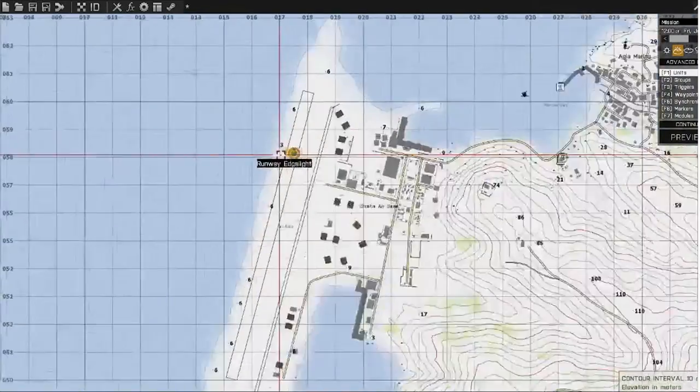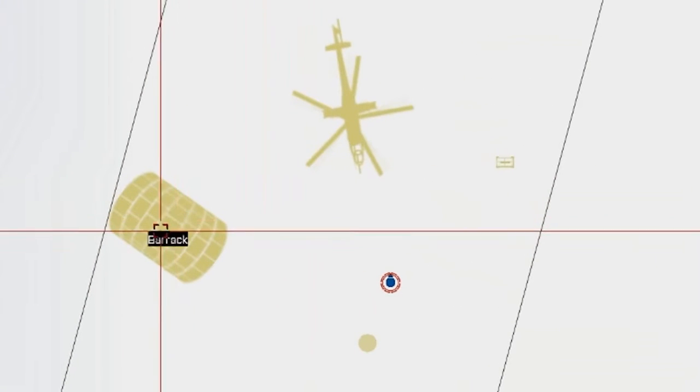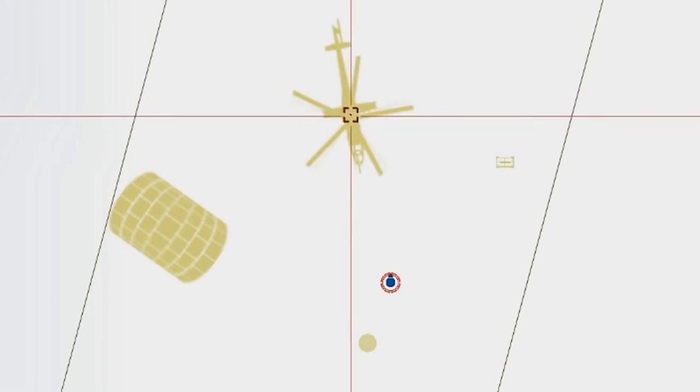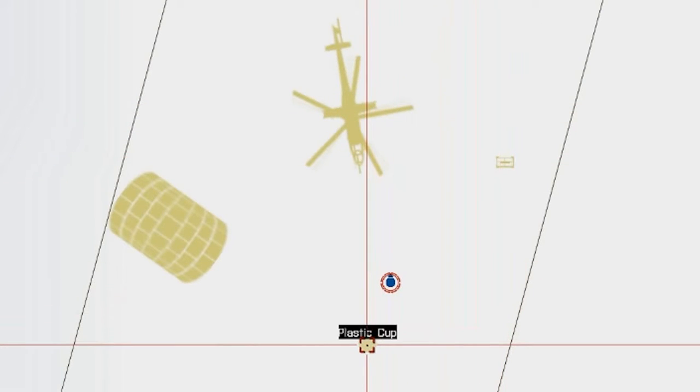I'm on Stratus here and I've added a few objects: some barracks, a MI-24 chopper, an ammo box, and a paper cup.